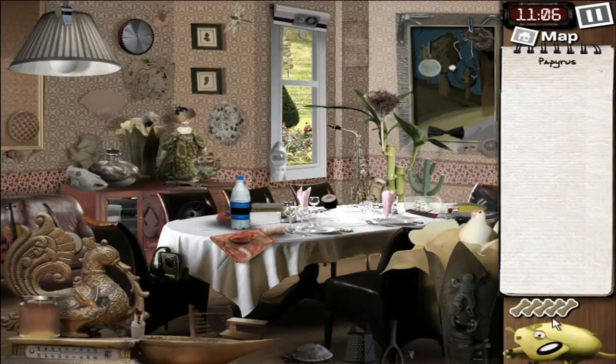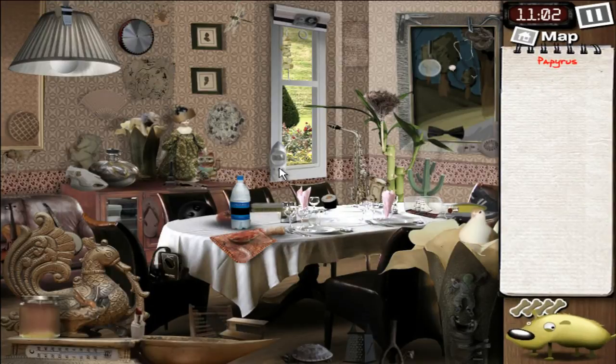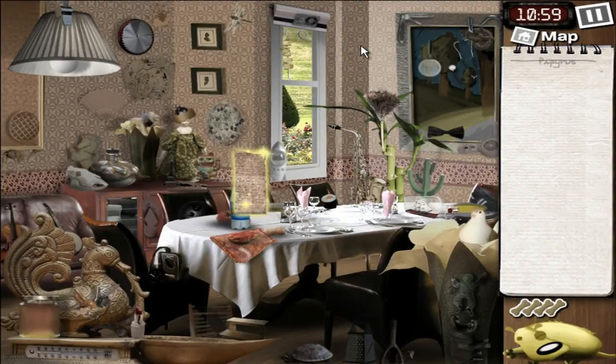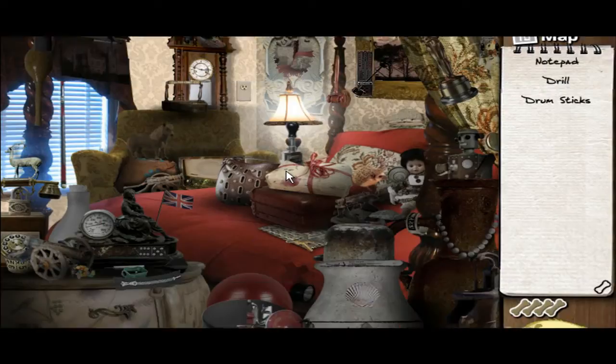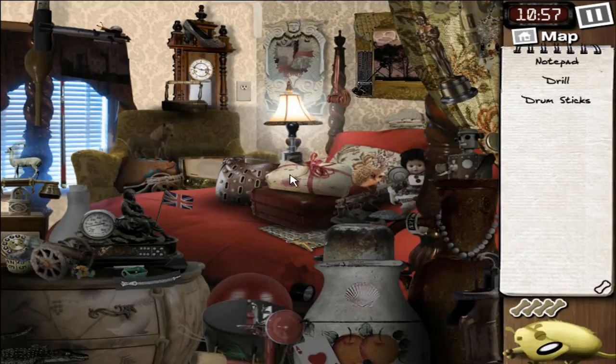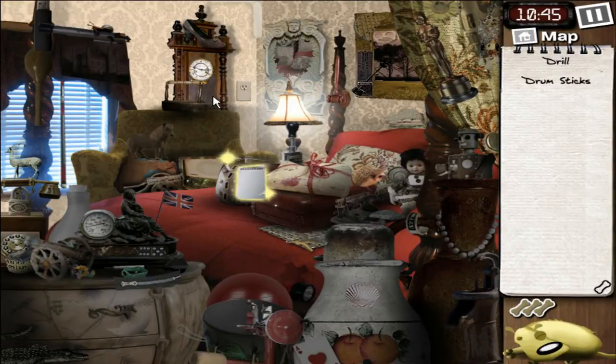Hints for the ice tray — it was kind of complicated due to the color. Are you the one? You look more like a... I don't know. A board for ironing. Who knows. Notepad, drill, and drumsticks. These are not really difficult elements to find, but I guess I'll be using hints. The notepad was easy.